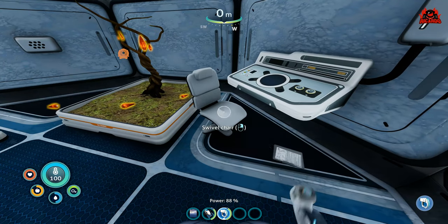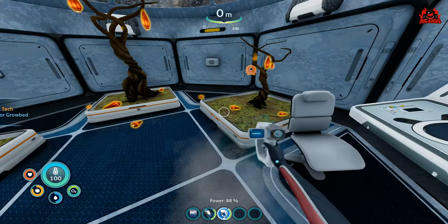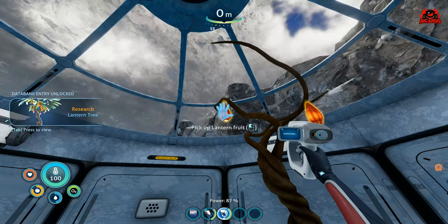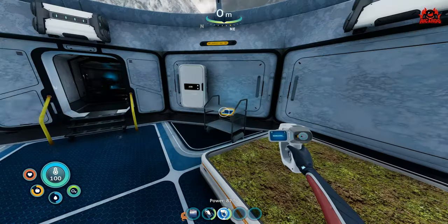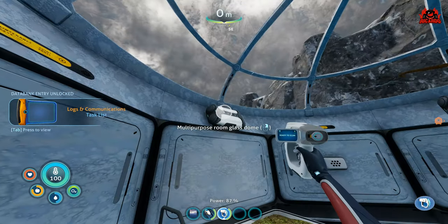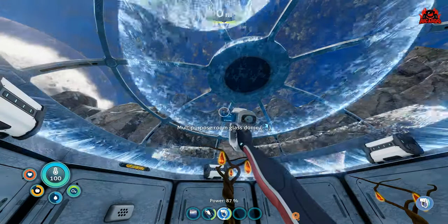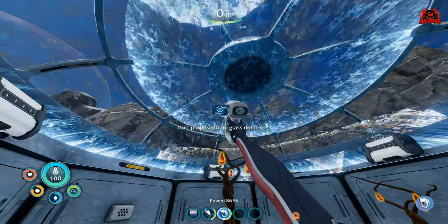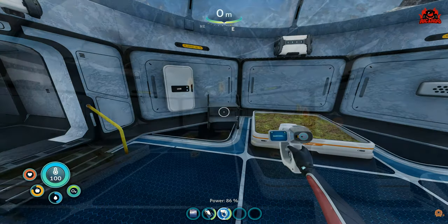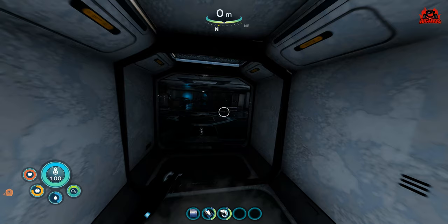In the multi-purpose room you're going to find a swivel chair, exterior grow beds with some seeds and trees planted in them. Pick up the seeds, then you can start growing your own food. Scan that lantern tree, pick up the lantern tree nuts, and now you're never going to go hungry in Subnautica. Also scan the multi-purpose room glass dome — that's very important for base builders as it provides a lot of natural lighting. Then head back to your base and start planting lantern seed nuts to get a lantern seed tree in your exterior grow beds. You can get all this on day one without any specialist equipment.